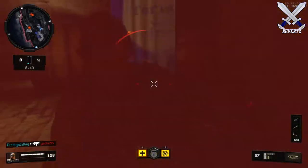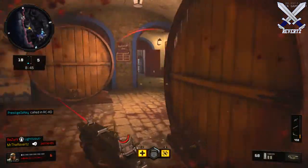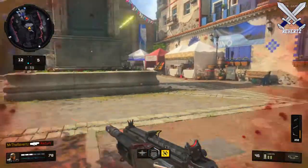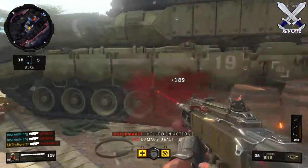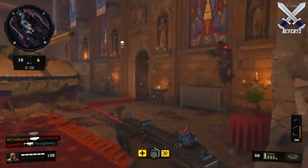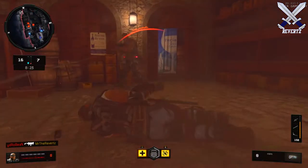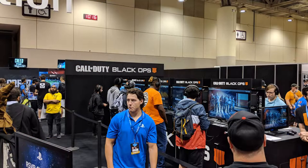PAX is basically a really big gaming convention where new up-and-coming games are mainly showcased and available to play for the public. There is a PAX event hosted in my city — PAX South — and I always go every year, but sadly there isn't any new Call of Duty stuff showcased there. Black Ops 4 is playable at PAX West this week and some footage has been making its rounds on the internet, including this image showcasing the player lobby.